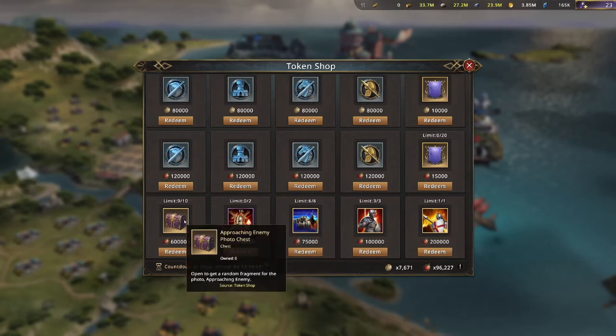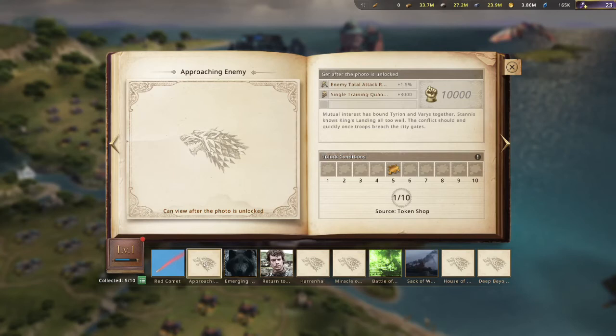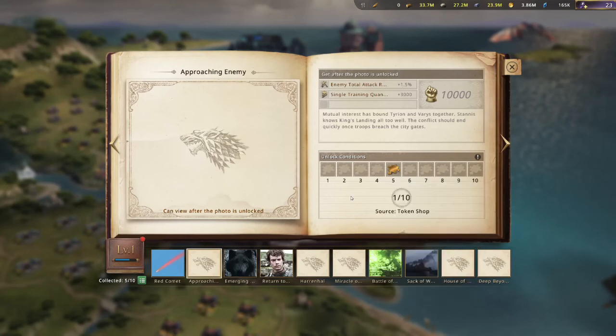Over here is the Approaching Enemy Photo Chest. In the second album, the second one at the bottom, you get an enemy total attack reduction of 1.5% plus a single training quantity of 3,000 — not too bad. I had some left over and actually bought one of these; they're very expensive at 600,000 tokens each. I got them because it's what I had left over after maxing out the other items, rather than spending on things I'd never use.